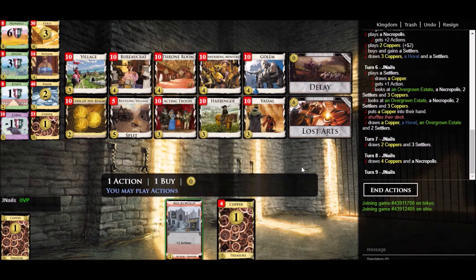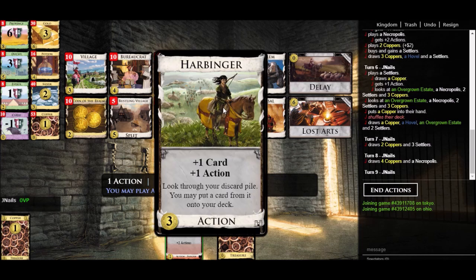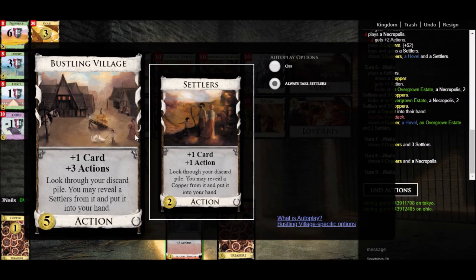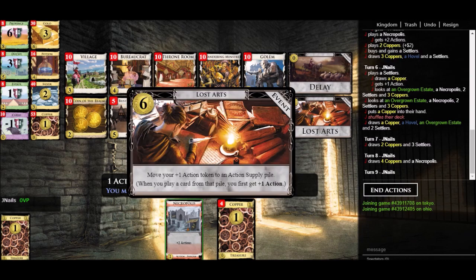Now let's look at some events. There are plenty of events that give you action in various ways. Lost Arts is the action counterpart to Pathfinding — with Lost Arts you can put a plus one action token on any supply pile, and then that card whenever you play it gives you an extra plus one action. So if you put plus one action on Harbinger, it would now have plus one card and plus two actions, functioning as a village. Put Lost Arts on Bustling Village and it would function as plus three actions on net — obviously a pretty good source of action.